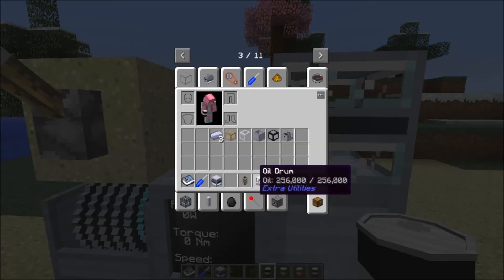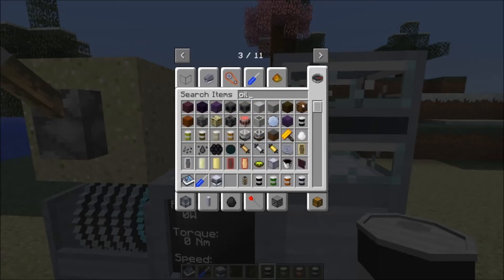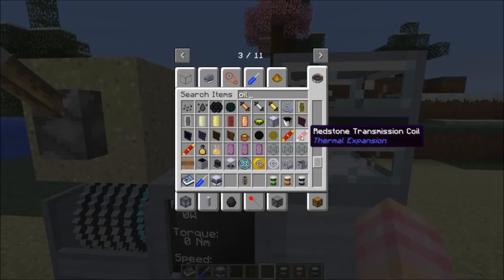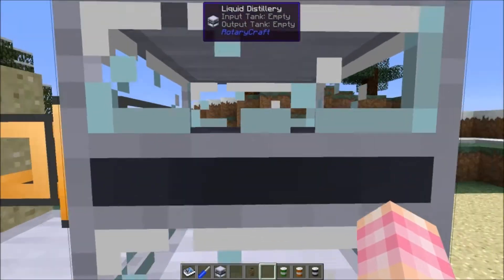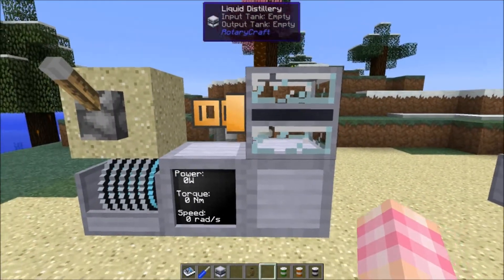I've also tested other drums that have oil in them. If you search for 'oil' in Monster, you get cooking oil, creosote oil, seed oil, fish oil — none of that stuff works in this distillery. As far as I know, the only thing you can use to convert into lubricant is Buildcraft oil.